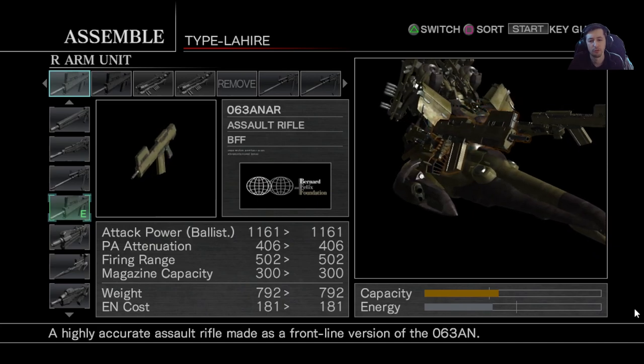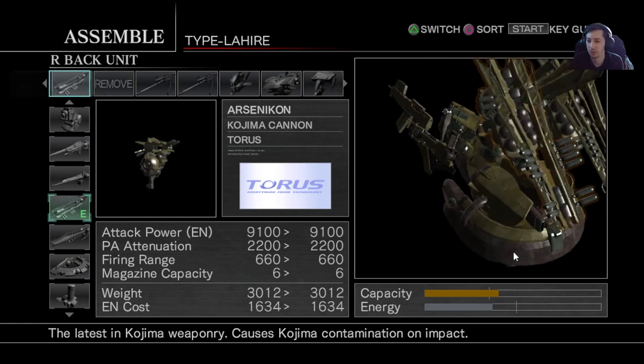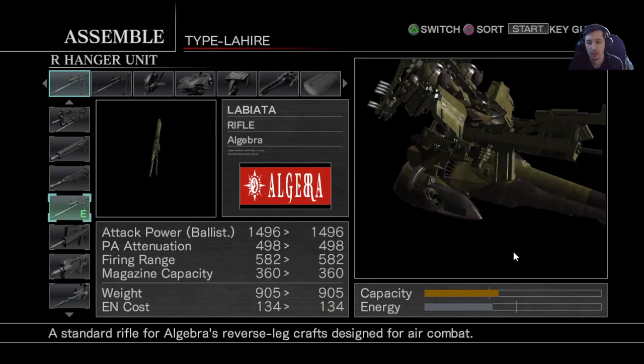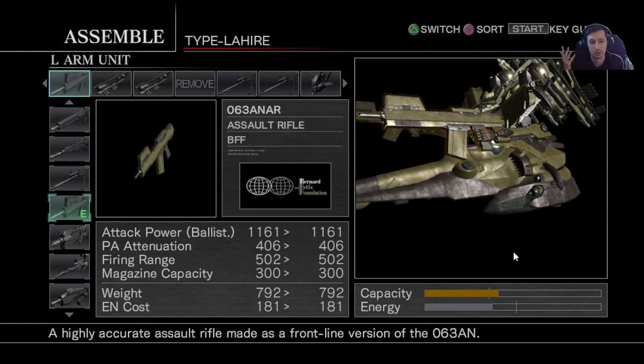For the rifles, use the Assault Rifle 063 ANARS — the accuracy is nice, ballistic velocity is nice, the tracking ability is nice so it can keep up with targets, and it fires fast. The hanger rifles are for shooting at Starvation coming in since he likes to dodge, then you drop them. For the hanger rifles, just make sure you have decent ammo ones because you may miss a lot.